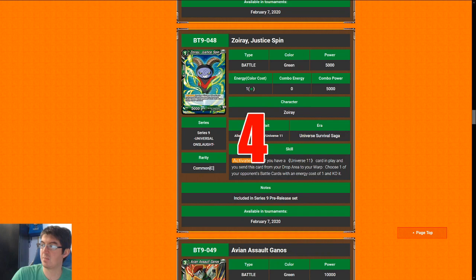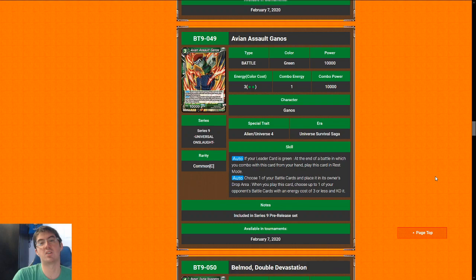Next up is Zoyray, Justice Spin. This is basically a sideboard card if you are not Jiren, so I'm going to give it a four — all it really does is answer the super rare Frieza. It gets a little better if you are in Jiren because it can be searched or you can just play it as a quick snipe to deny combo power early on. I'd say it's closer to a five or a six in Jiren.